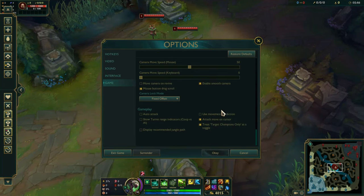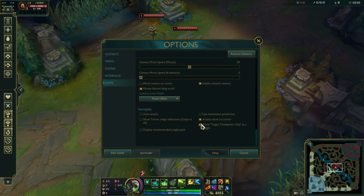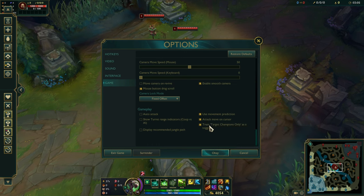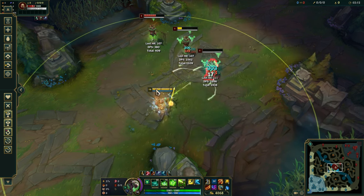First of all you have to check these. I'm gonna check these. This will help you target champions only when there are minions also. And attack move on cursor makes you auto attack the champ that's closer to your cursor.